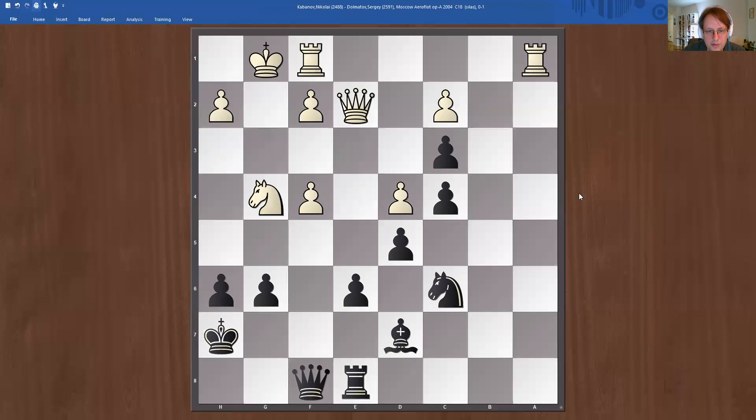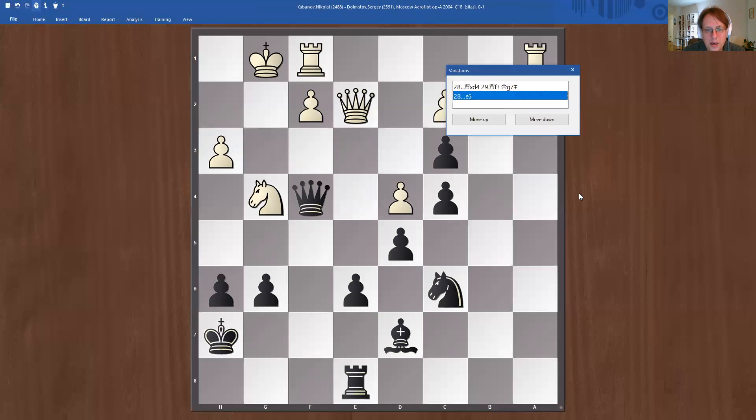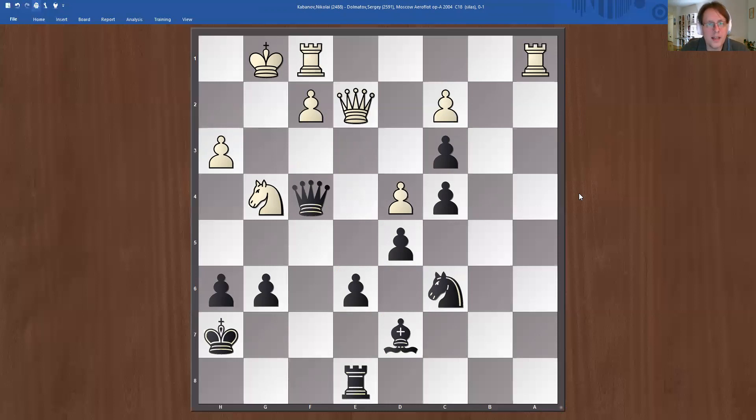Let's take this position. White is trying to be active: knight g4, queen takes f4, h3 is defending the knight. This is Dalmatov — he was a very strong player, Dvoretsky's student I believe. Now he plays e5, and I find that very instructive. He's simply going for activating his pieces and getting an attack against the white king, even if the position opens up slightly.